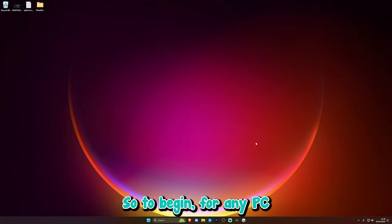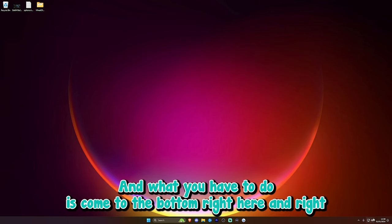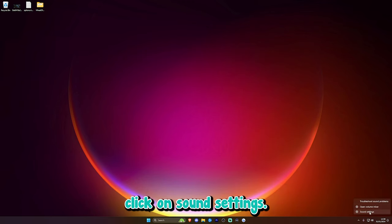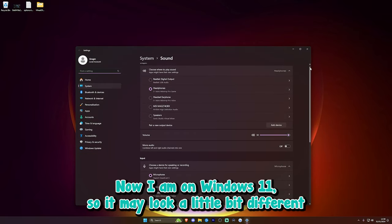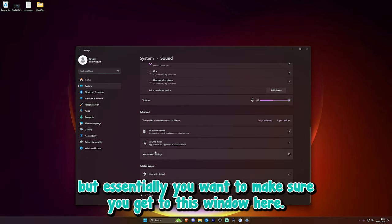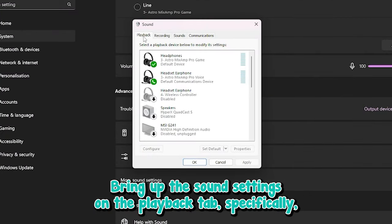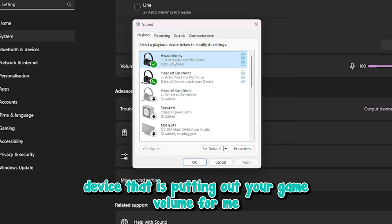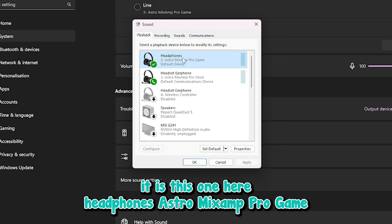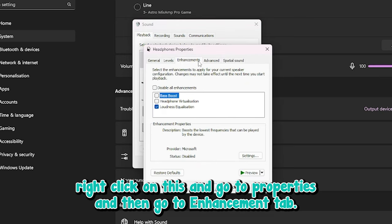For any PC users, you're going to want to make sure you're on your desktop. Come to the bottom right and right-click on sound settings. I'm on Windows 11 so it might look a little different on Windows 10, but essentially you want to get to the sound settings window. Bring up the playback tab and right-click on your audio device that is outputting your game volume — for me that's headphones, Astro mix amp, pro game. Right-click and go to Properties, then the Enhancements tab.